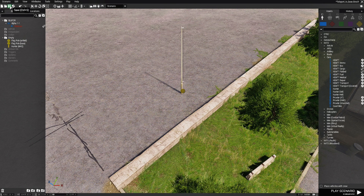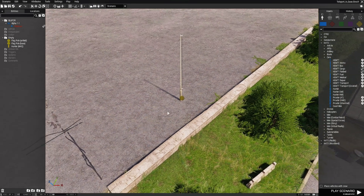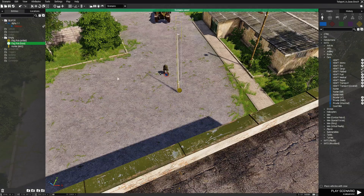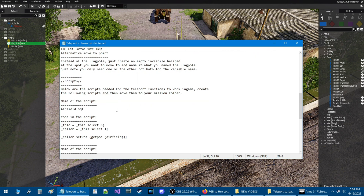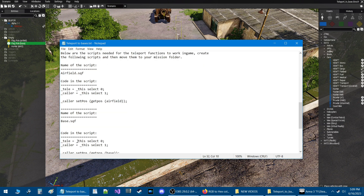Before these codes can work, we need to create a script for each one. We're going to go back, save, then go back to the desktop and the notepad to create three scripts. In the notepad doc, scroll down to where it says scripts. Below is the name of the scripts and the codes for those scripts.